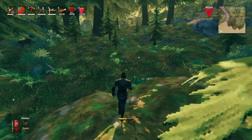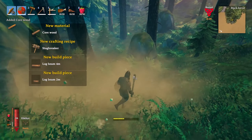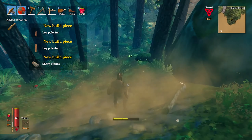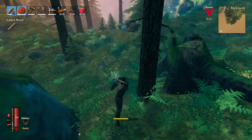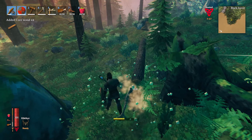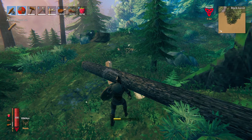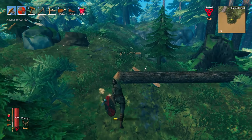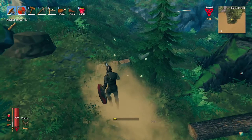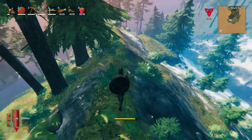We're getting our first bit of core wood — not pine wood, core wood. We still need to make the Stag Breaker, so I'll go back and do that shortly. I'm keeping an eye out for trolls because with the equipment we've got right now, a troll would probably one-shot us and I don't trust my ability to kill one without taking a hit.